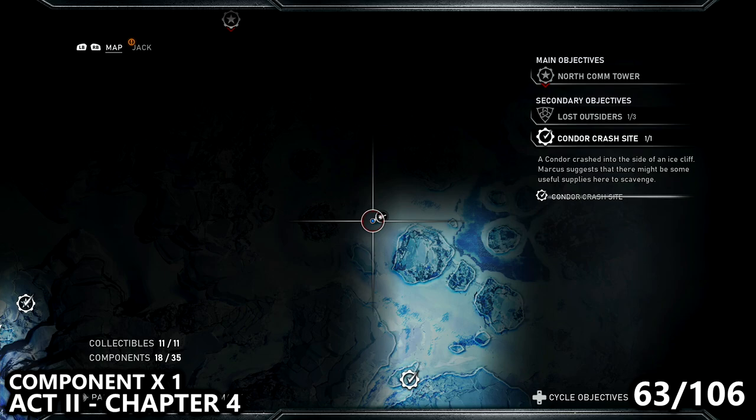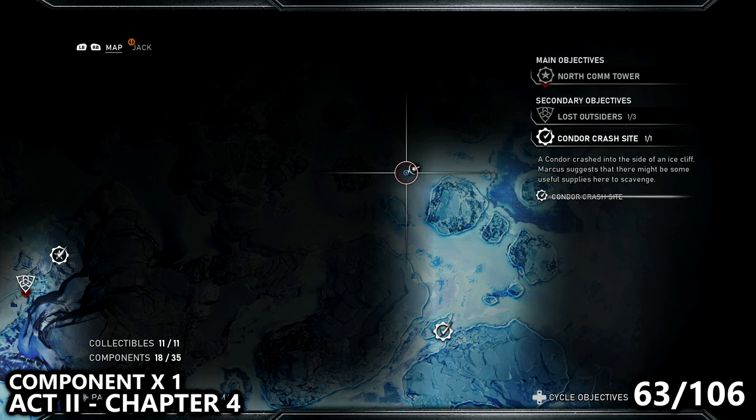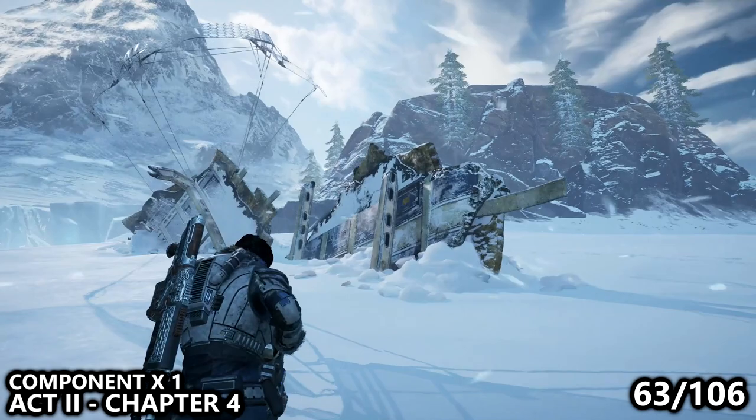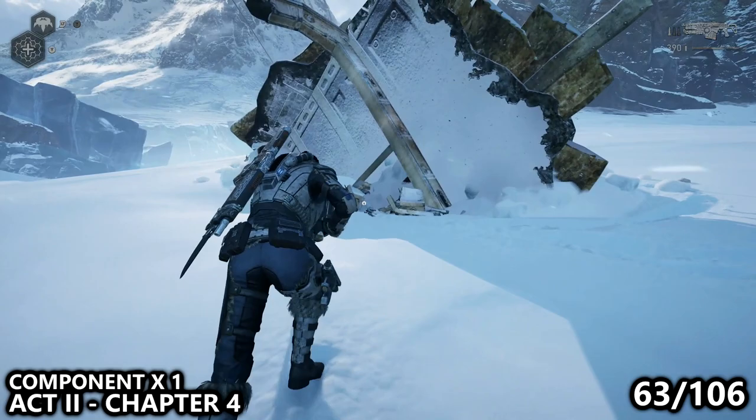Next up, we go to a very specific point of the open world map, kind of north but a little bit west of the Condor crash. You'll notice the giant mountain off in the distance. There are a couple of pieces of what appears to be either a plane or a train, and there is a small rock cliff and an ice cliff. Next to this landmark, you can also find a component here.